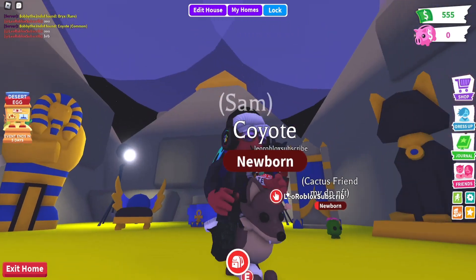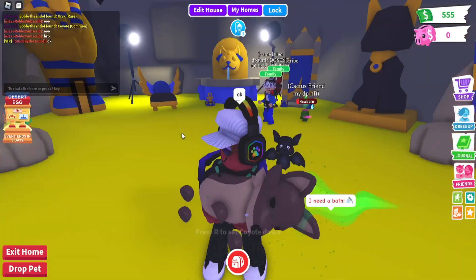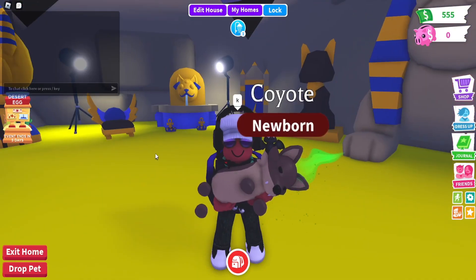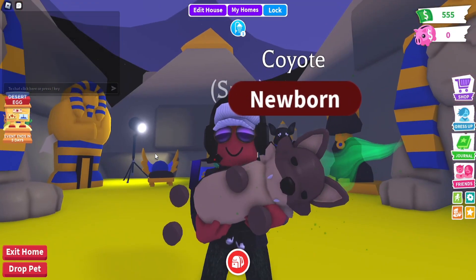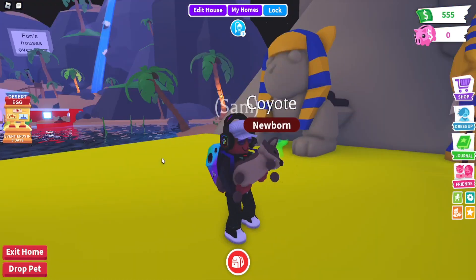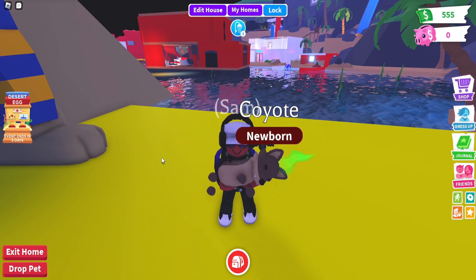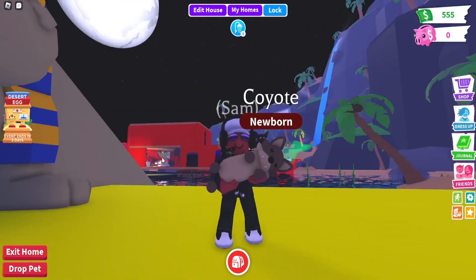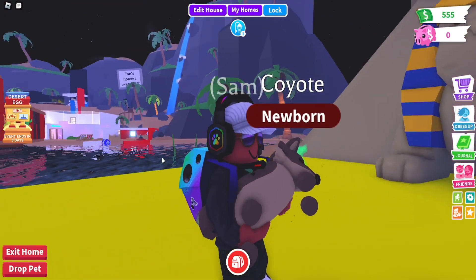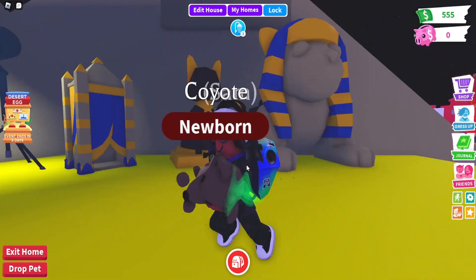Wow, look how you hold it — oh my gosh, it's literally on its side, it's literally dead, just relaxing. Well, I guess that's basically how you carry a normal dog in real life. I don't think Adopt Me has ever really done it on its side like a dog or wolf pet. That is so strange, that's really cool.